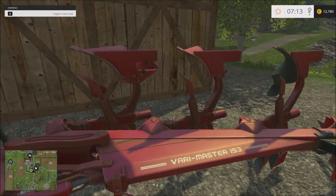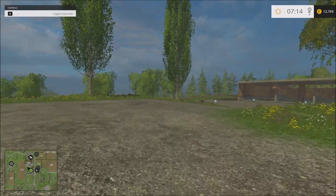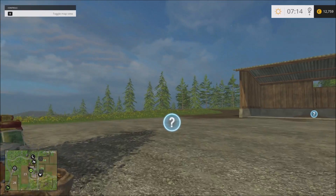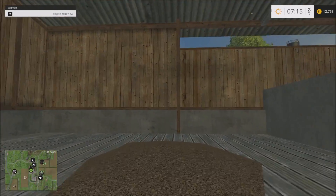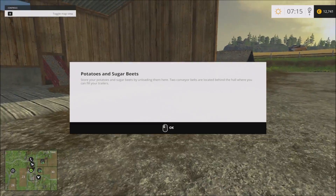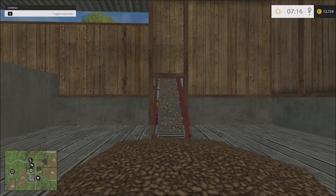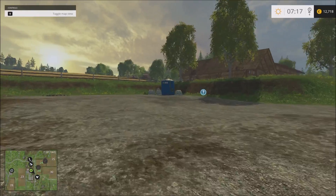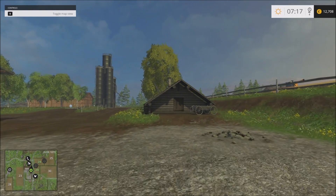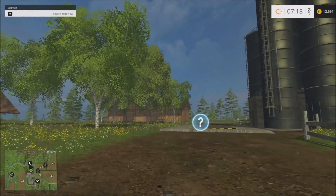Seeds, wood chips - that's a new addition. I haven't really played around with the wood chips enough to know if it's profitable. Maybe I should. Potatoes, sugar beets, just as it used to be. The industrial fertilizer. A small working shed or something. Conveyor belts for the beets and potatoes. The grain silos - the drop-off point.